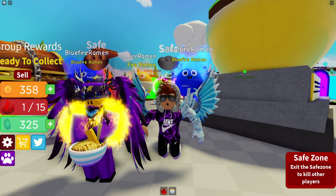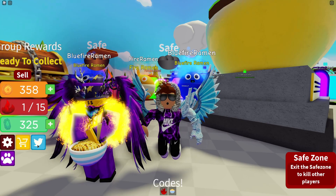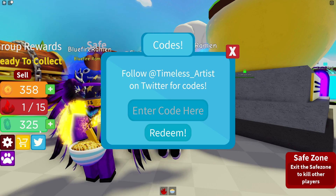So if you do not know already, in Roblox Simulator, to enter a code, what you want to do is go up to the left where the Twitter icon is. Click on that guys, then the code menu comes up. These are in no particular order, so let's just get into it.